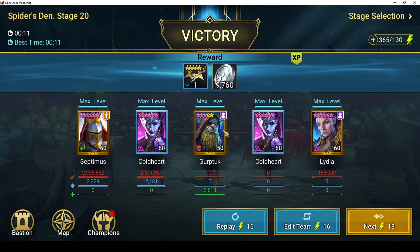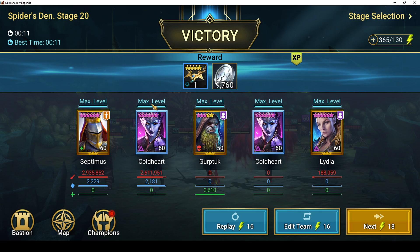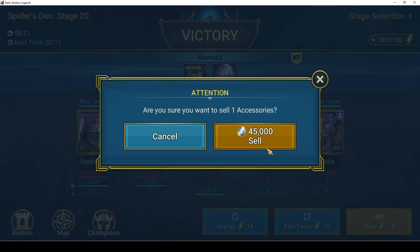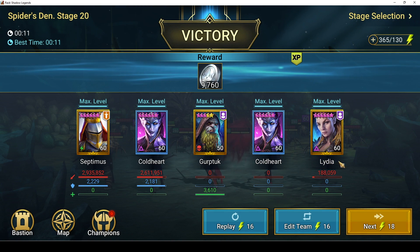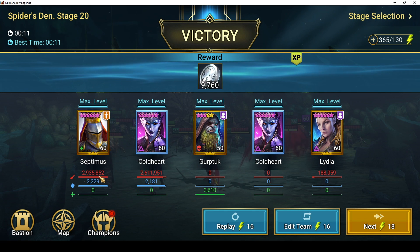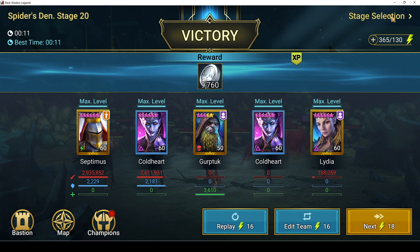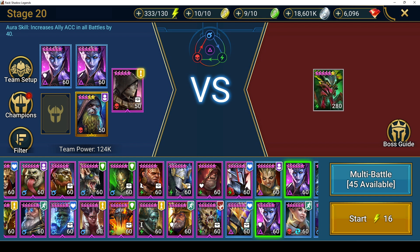It takes an extra second, and sometimes that cold heart didn't need to go. Sometimes their damage does not kill the boss, so you'll need that third cold heart just to clean up. The advantage of adding weakened to the team is that each nuker does almost a million more damage. Throw in a cold heart and the boss goes down.